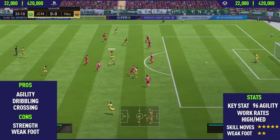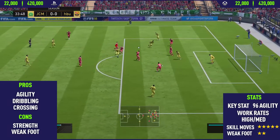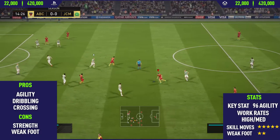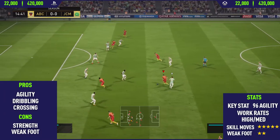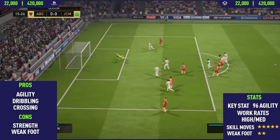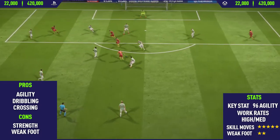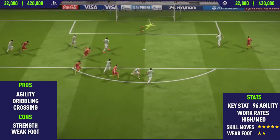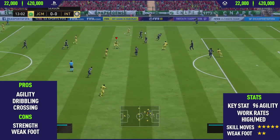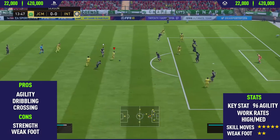Moving on to Di Maria's pros and cons — the first pro is his agility. This guy has 96 agility, which is also his key stat, making him one of the most agile players on FIFA 18. That's definitely one of the reasons why he's so good for skill moves — his high agility lets him perform them so quickly and smoothly. One thing I did notice though was he was a bit inconsistent with skill move combos, especially ball roll step-over combinations — he can perform them but he's not exactly the most consistent.